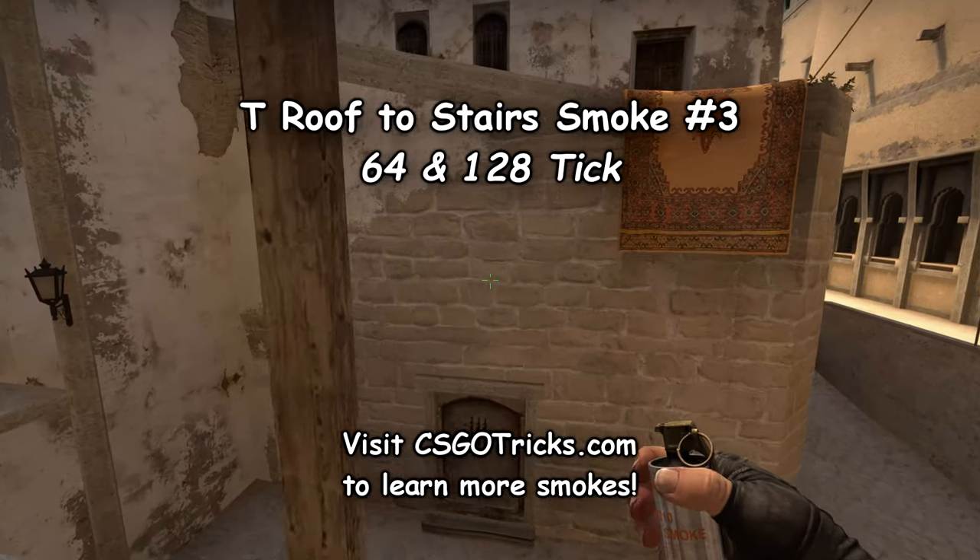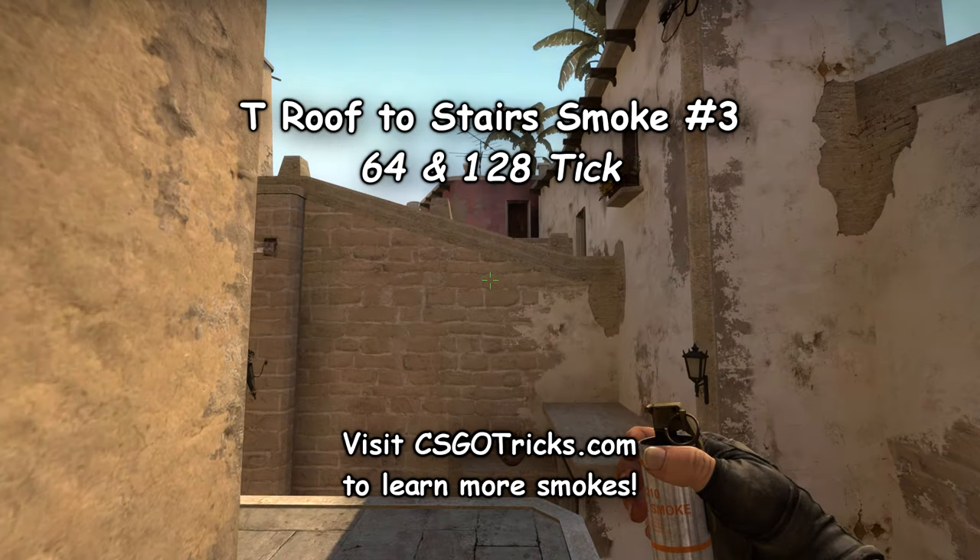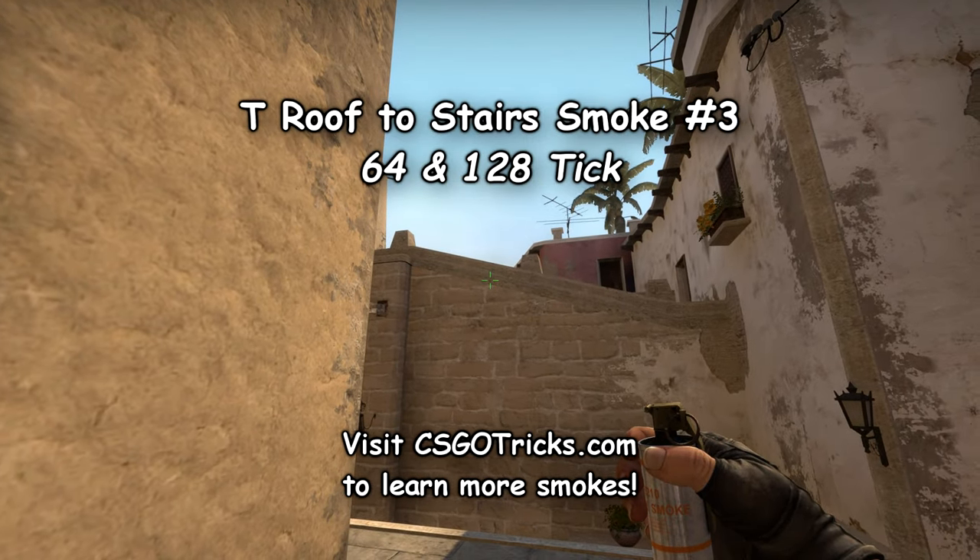Another way you can smoke stairs is by positioning yourself against the wooden plank further away and throwing your smoke over the building after aiming above the dot on the wall.